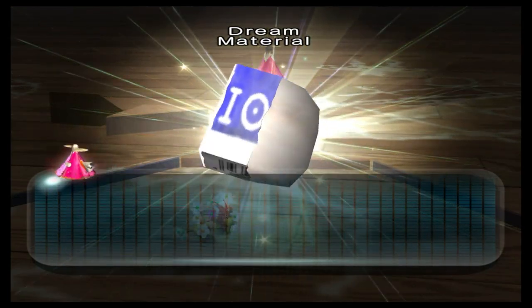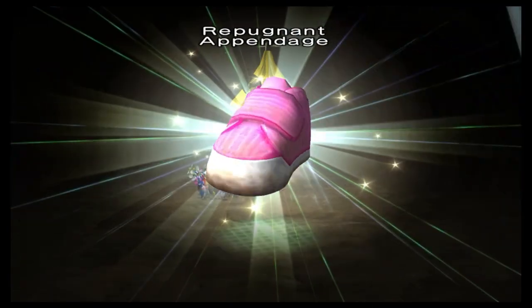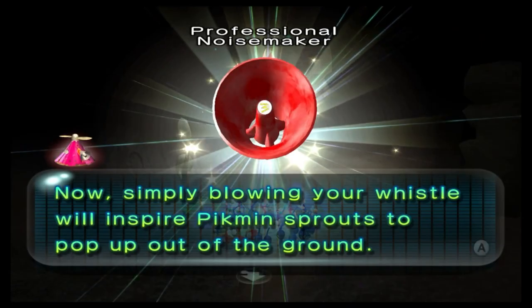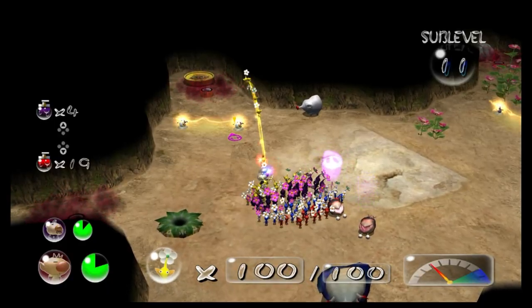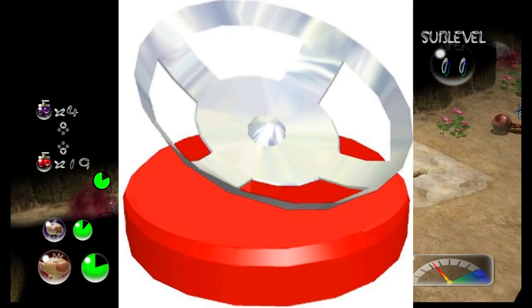Another cool thing about the caves is that most of them give the player a treasure that upgrades the captains. This ranges from elemental immunity, taking less damage from enemy attacks, increasing the captains' speed, increasing the whistle range, and allowing the captain to pluck Pikmin with the whistle. I really like how the captains themselves gain abilities throughout the game — the only ship part that enhanced gameplay in the original Pikmin was the whistle radar.